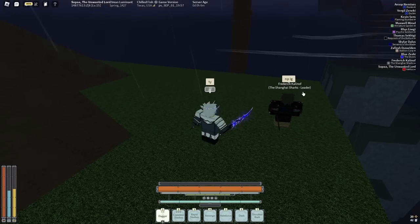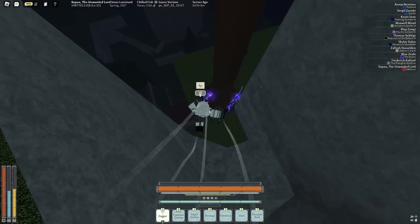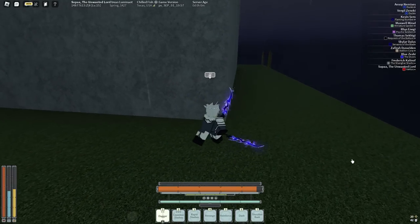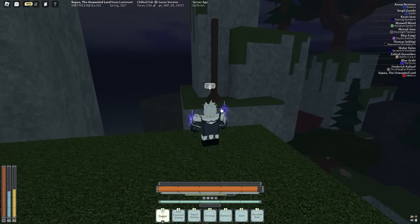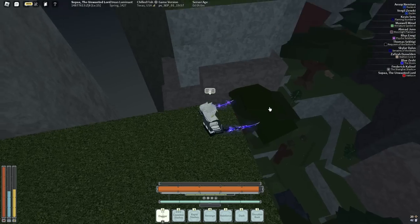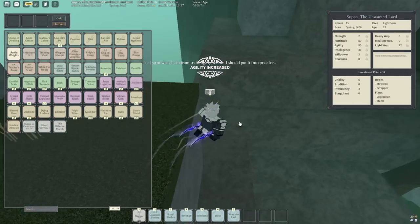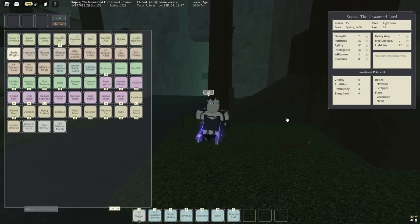I genuinely did not know they added parkour trees. Someone in the comments tell me if these go all the way down, because there seems to be a tree over there but I can't figure out how to make that jump. Now that we have agility uncapped, I only have three ankle weights worth of agility. Next I'm probably going to train my light weapon up to 100.